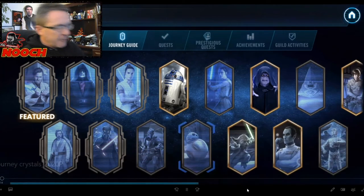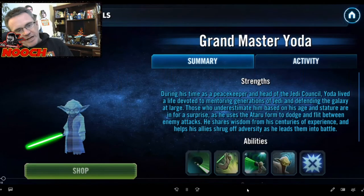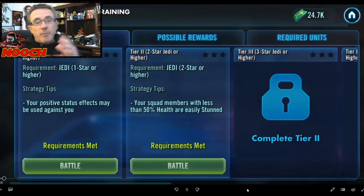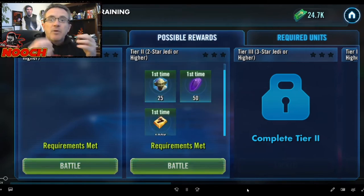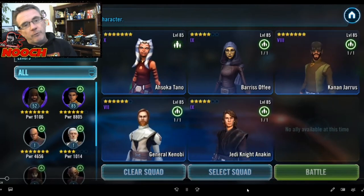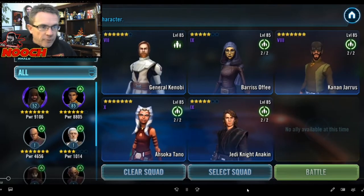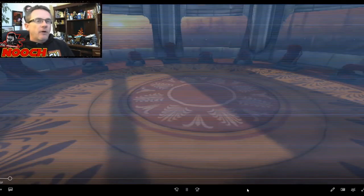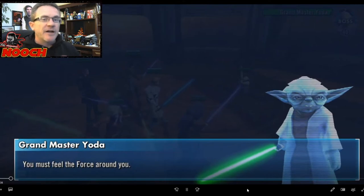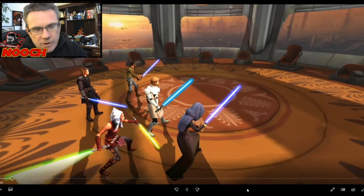As you go through the game you'll be getting tiles for other characters — empire tiles, Jedi tiles — and you can use those to enter journey events. Play the early nodes of these journeys; you won't get all the way through most of them, but you can do the early nodes. You've got rebels, CLS, bounty hunters, Wookiee, and Chewbacca available, and the early nodes each give you 50 crystals.